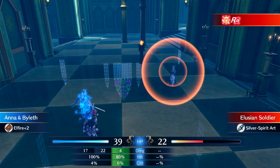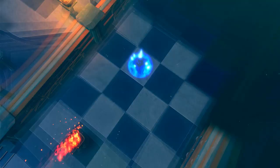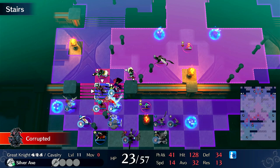And then we'll just kill one of these guys. Now I can Bonded Shield. I want to kill these mages just because they're kind of annoying. This one's frozen, so this one's fine. Just this one needs killed.